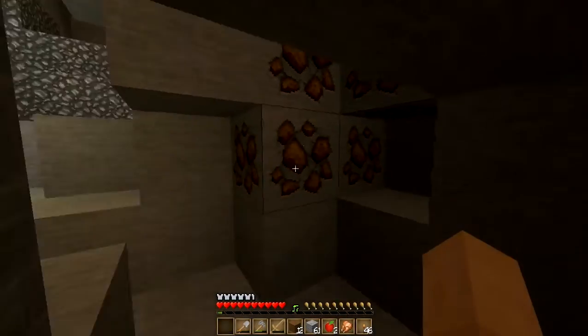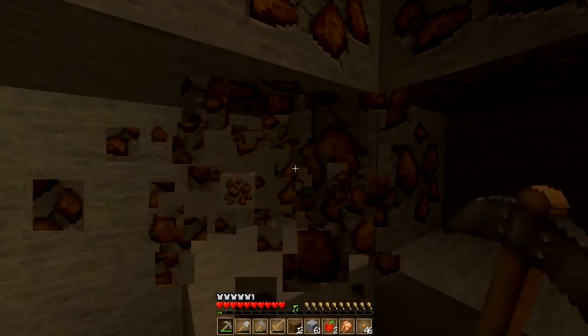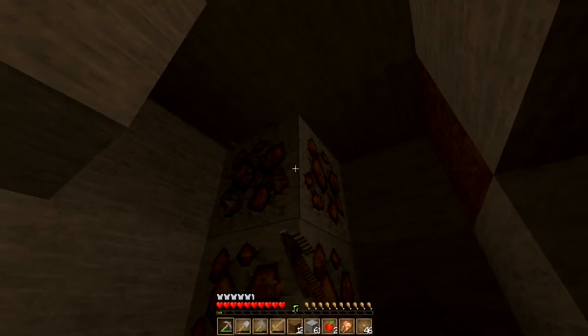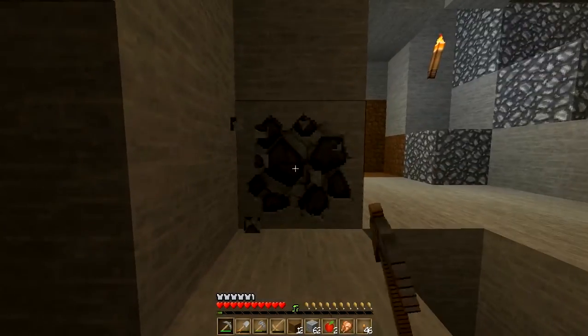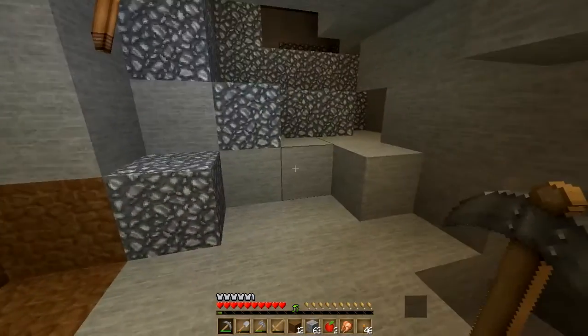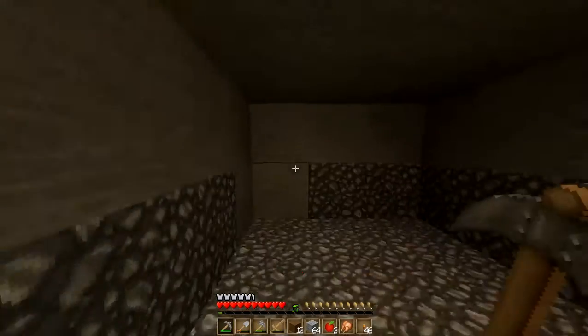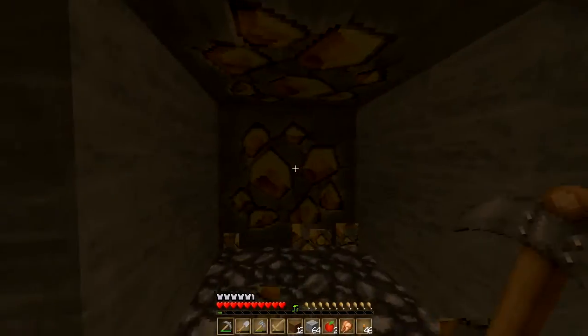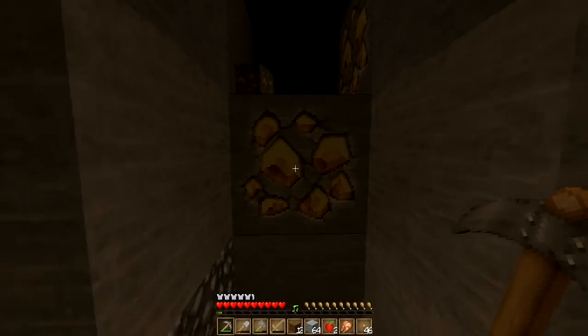It just doesn't end. All right, I'm going to use the iron axe. We'll go faster — we're almost done here. Nothing more. Oh, that's a piece of coal. Get that out of the way. Open this up — whoa! That could be a trap... well, you never know. You can run into lava around these kinds of things.